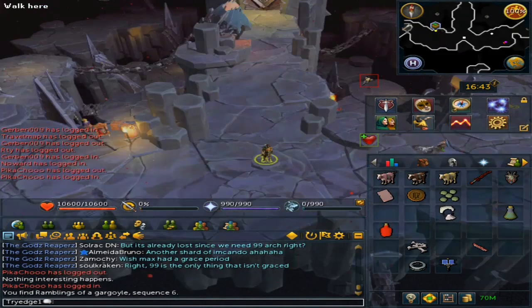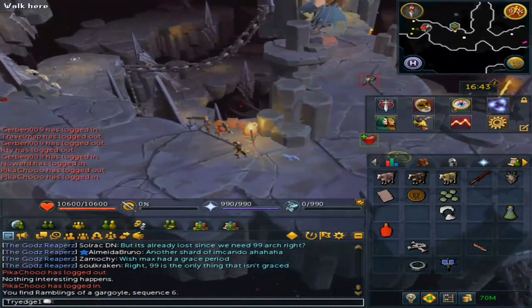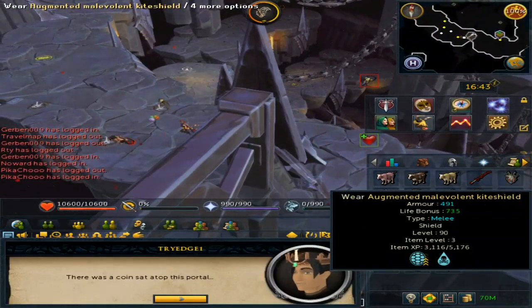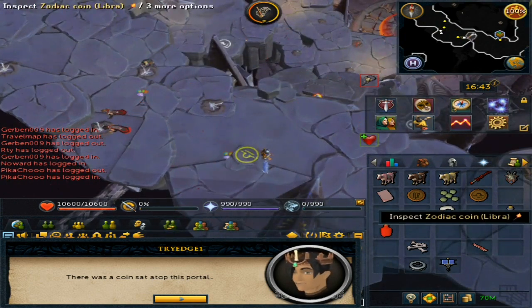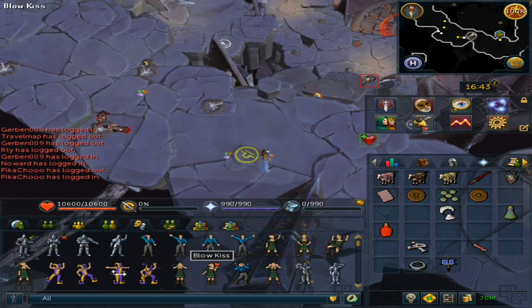Go through the Portal again and this time we will be going west — go through the Libra portal. Inspect the coin if you want; you will notice it says Raspberry. Go to the Emotes tab and look for the Raspberry emote — it should be near Clap and Panic.